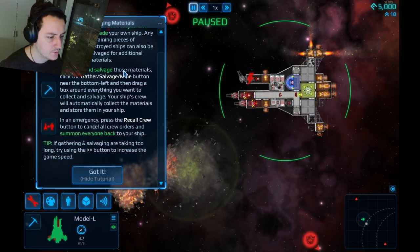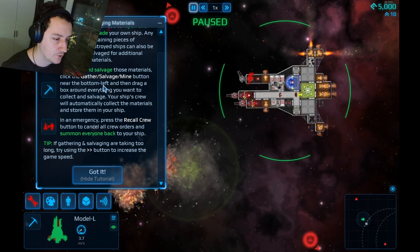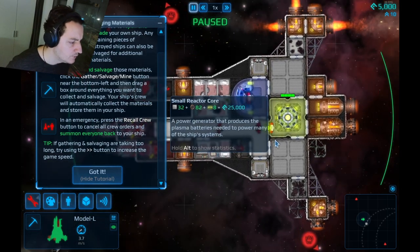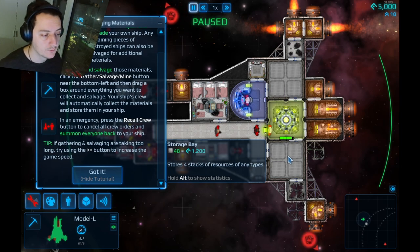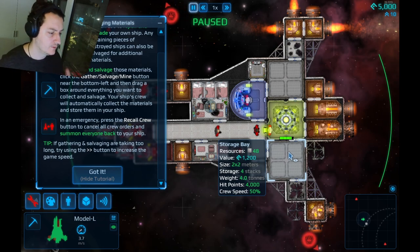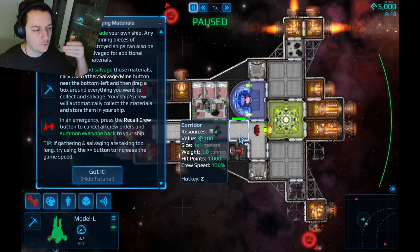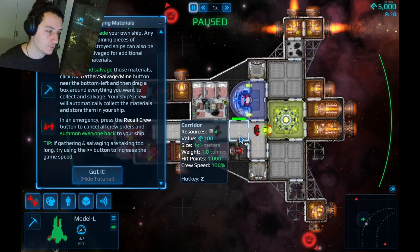To collect and salvage, click the gather salvage button — the pickaxe. New World pickaxe! I just made a video about gathering iron — I don't want to gather any more iron. Your ship's crew will automatically collect materials and store them in your ship if you have storage. We do have a storage area. Storage: four stacks, four tons, hit points. So many stats — I love it.